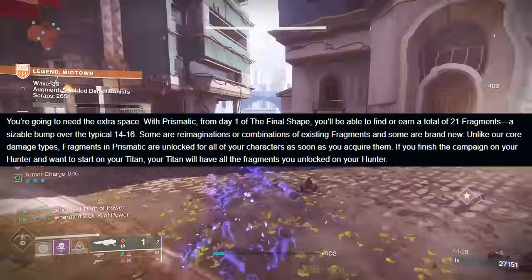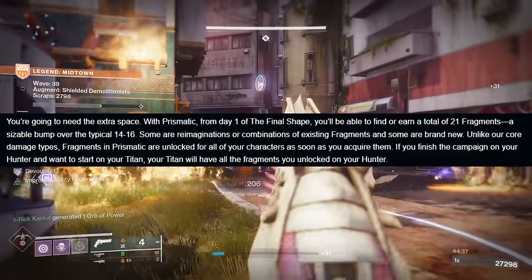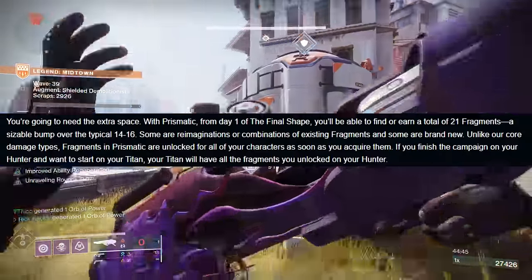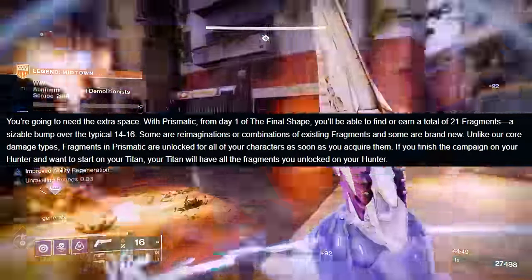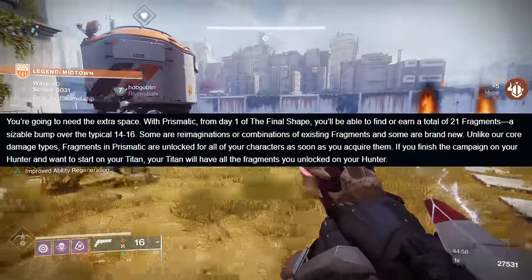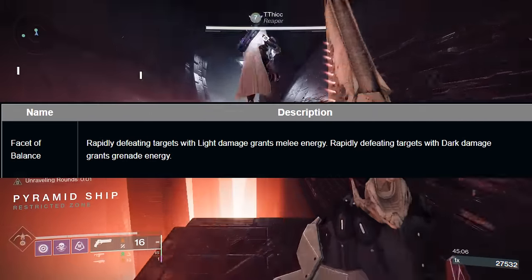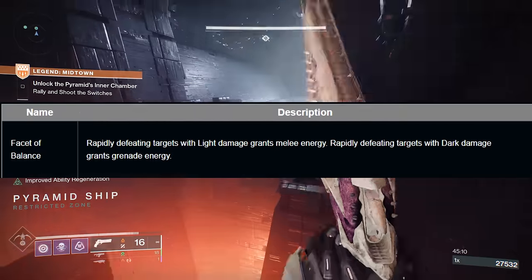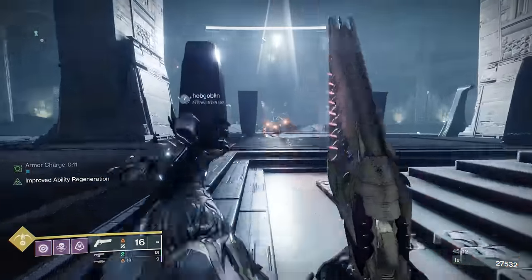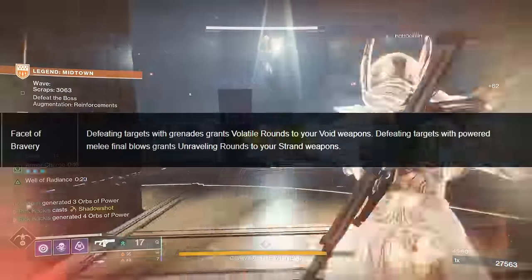With Prismatic from day one of the Final Shape, you'll be able to find or earn a total of 21 fragments — a sizable bump over the typical 14 to 16. Some are reimaginings or combinations of existing fragments, and some are brand new. Unlike core damage types, fragments in Prismatic are unlocked for all of your characters as soon as you acquire them. If you finish the campaign on your Hunter and want to start your Titan, your Titan will have all the fragments you unlocked on your Hunter. Here are the new Prismatic fragments. First, Facet of Balance — rapidly defeating targets with light damage grants melee energy; rapidly defeating targets with dark damage grants grenade energy. That sounds similar to the origin trait of all the brave arsenal weapons — if you're playing Prismatic, you can get both at the same time. Then Facet of Bravery — defeating targets with grenades grants volatile rounds to your Void weapons; defeating targets with powered melee final blows grants unraveling rounds to your Strand weapons.